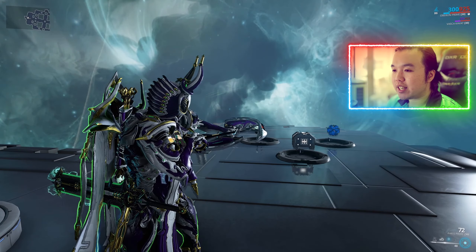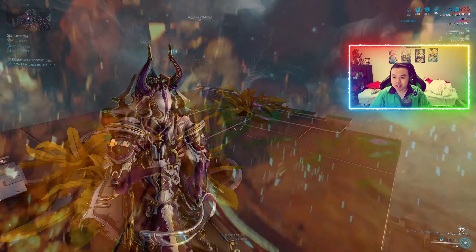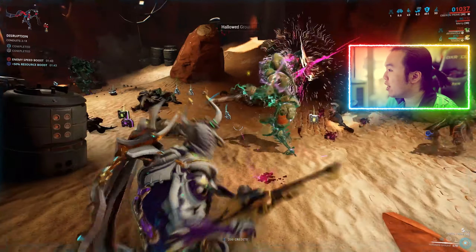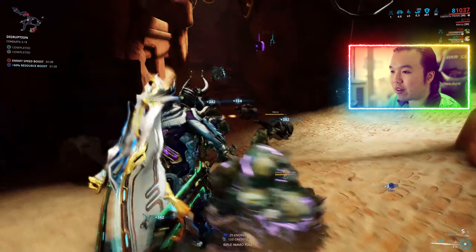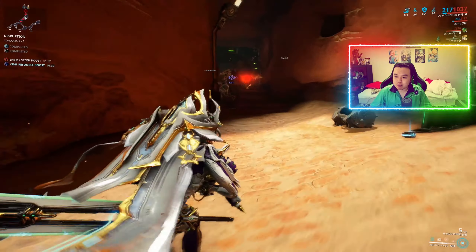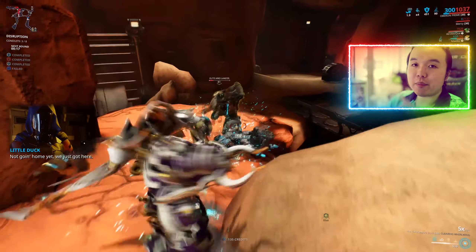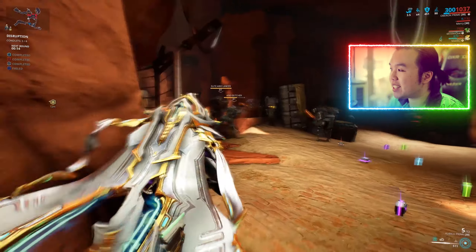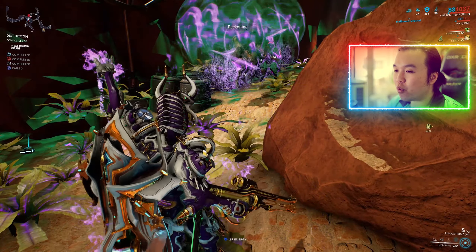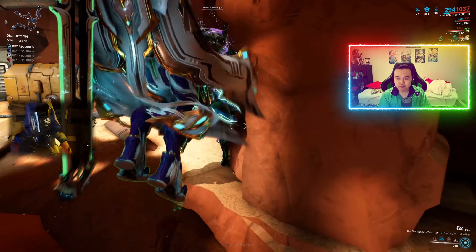The synergy between Renewal and Hallowed Ground gives allies a flat armor bonus too — a massive boon to low-armor Warframes. Titania with 100 base armor jumping onto Hallowed Ground gains an additional 400 armor, going from 25% damage reduction all the way up to 62.5% — effectively doubling her effective health. For Warframes like Titania, Banshee, and Trinity, this is actually a huge deal.